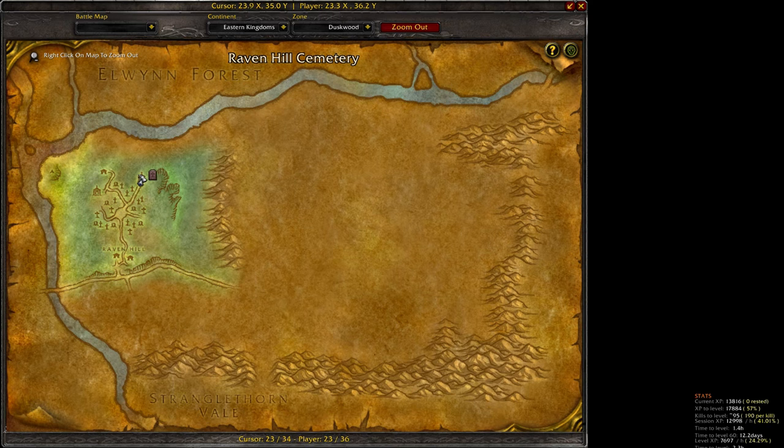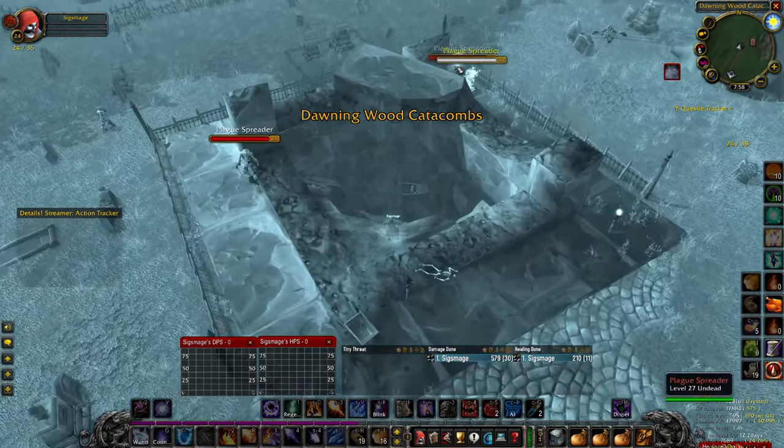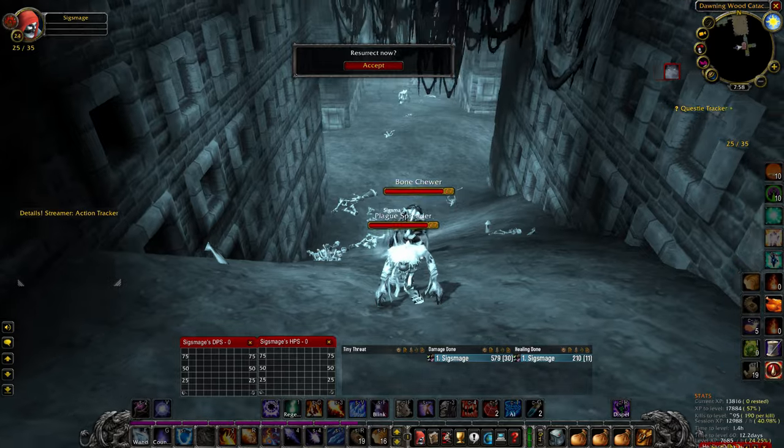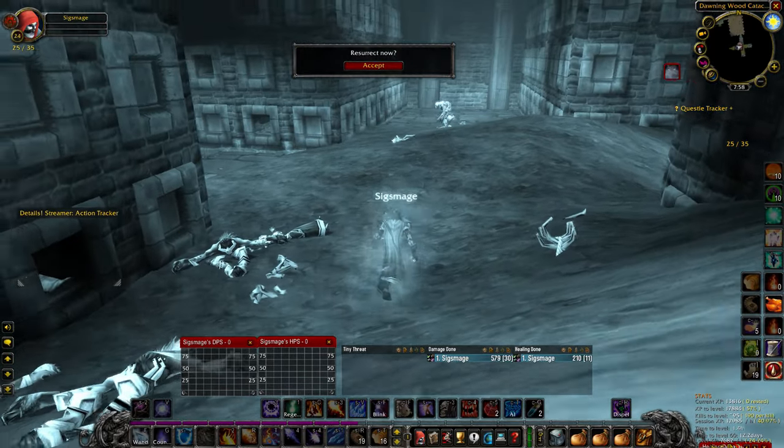Go to this location in Duskwood, 2336 on the map. Enter the crypt, keeping in mind that there are many level 28 plus enemies in this area. This is best done in a group or at a high enough level.